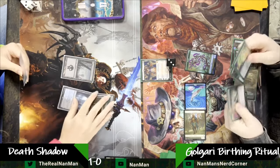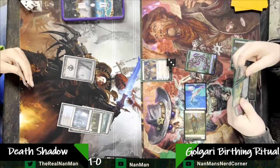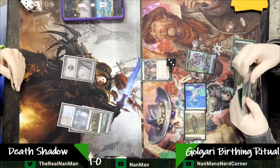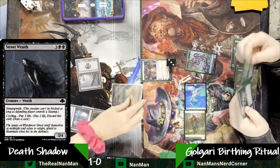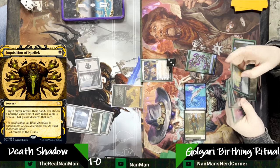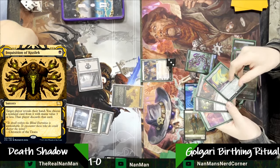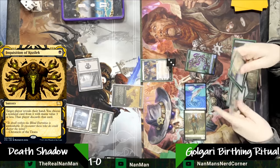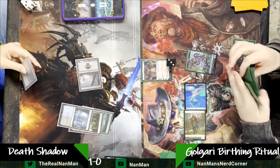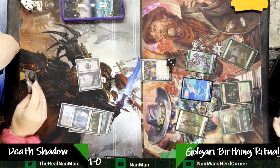That's one thing we have going as a Death's Shadow player — we're keeping them in check. But the problem is the Golgari Birthing Ritual player is ahead and continuing to get more ahead. There's a Street Wraith, there's an Inquisition — let's see what we've got: Yawgmoth, a Chord of Calling, Geralf's Messenger, Delighted Halfling. Geralf's Messenger cannot be cast yet because there's only two black sources, but if a third one showed up, that would be scary.